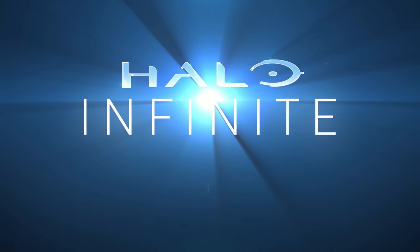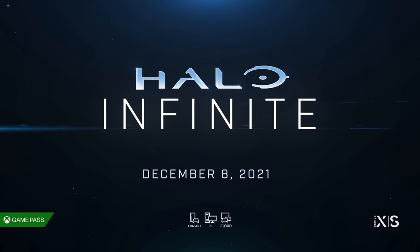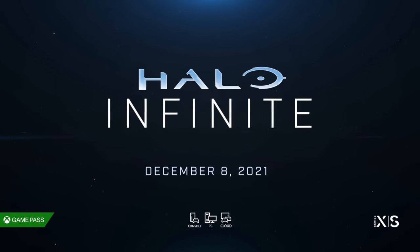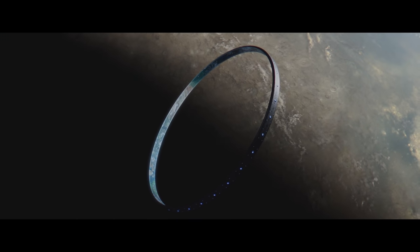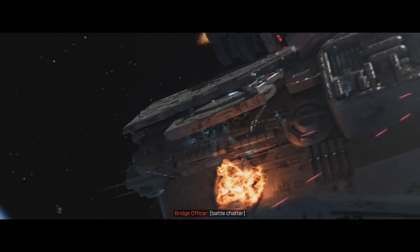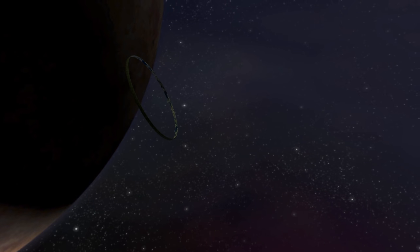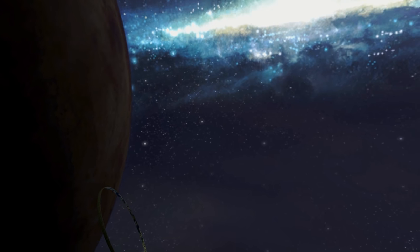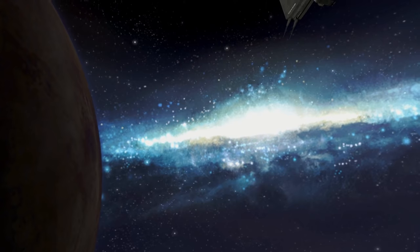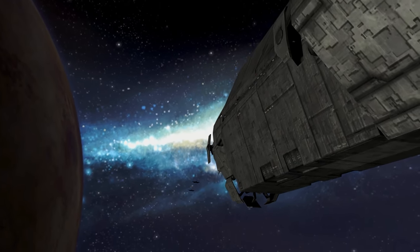Before we go any further, do note that there will be spoilers for the entire game from this point onwards. Infinite's very first shot is of Zeta Halo suspended in space, which I don't think is an accident at all, given how similar it is to Halo Combat Evolved's opening scene. 343 Industries were very vocal about their desire to create an open world successor to Bungie's first title during Infinite's development, but even if they hadn't, I think how close the two are tells you everything you need to know about their intentions moving forwards.